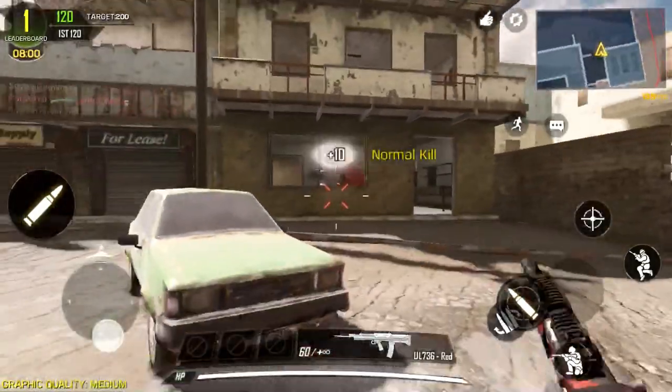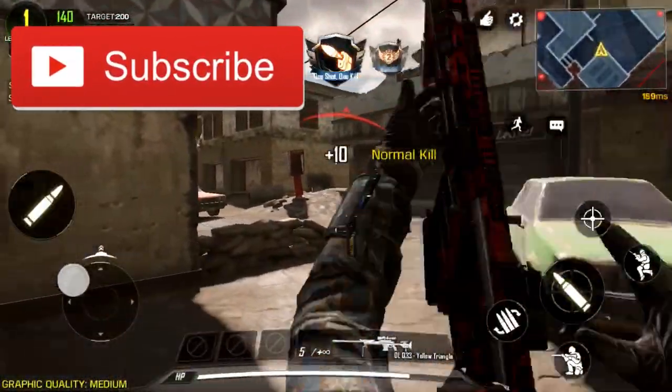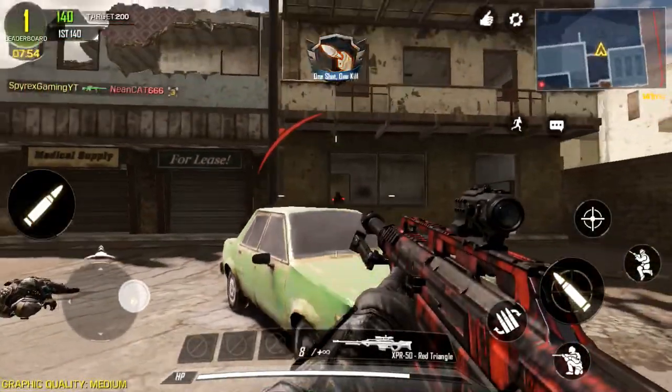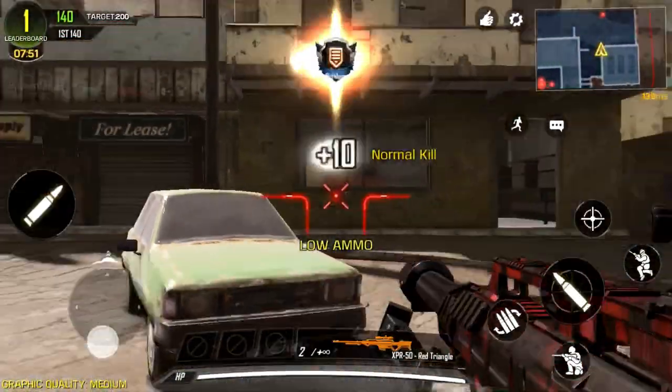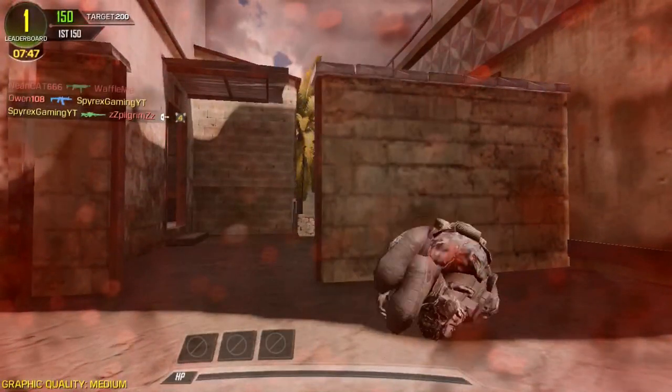Here we go — we've got the UL 736 now. We got a sniper and bam, straight away the guy is dead. Another guy right there. This is a different kind of sniper — a fast one.